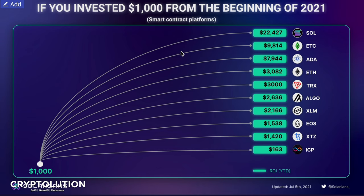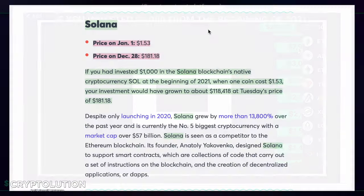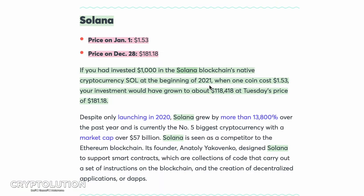Another chart shows what would have happened if you invested $1,000 at the beginning of 2021. In just Solana, you would have earned $22,000 in profit. For comparison, you would have made less than $4,000 with Ethereum and less than $8,000 with Cardano. If you had invested at Solana's price of $1.53 specifically, you would have made around $118,000 with the price at $181 — it's priced around $150 at the time of this recording.